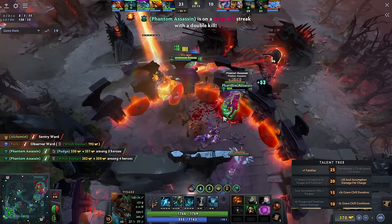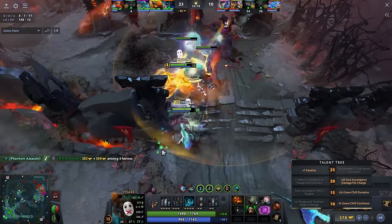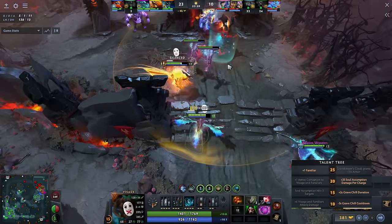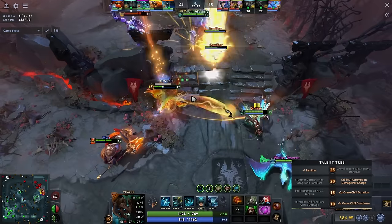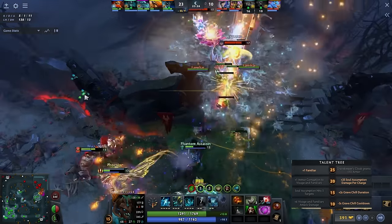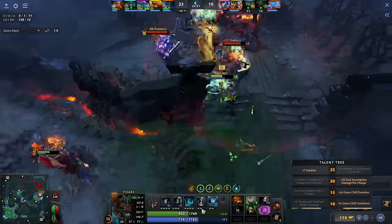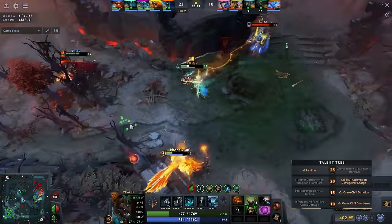At level 20, I take the talent that amplifies the damage per charge for Soul Assumption. At the maximum level we have 6 charges, so this talent boosts the nuke's damage by 150, which is significant considering the low 4-second cooldown. Finally, at level 25, I take the talent for an additional Familiar — this provides much more damage and an extra stun.